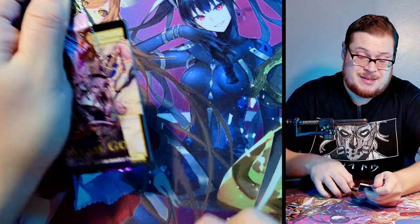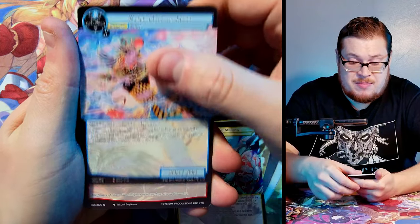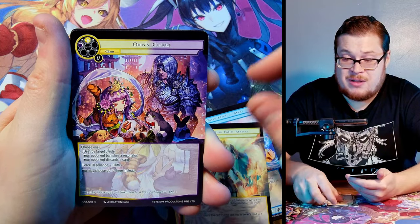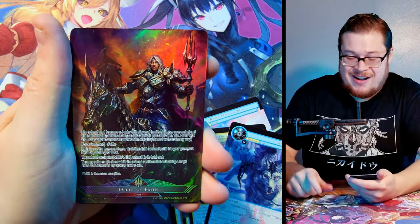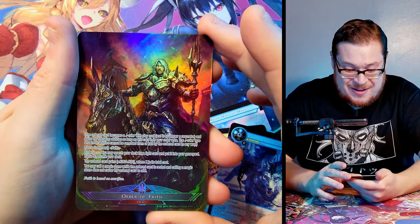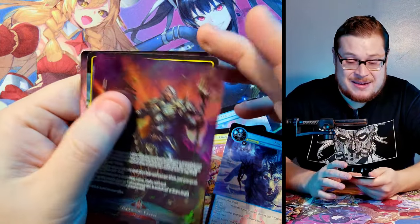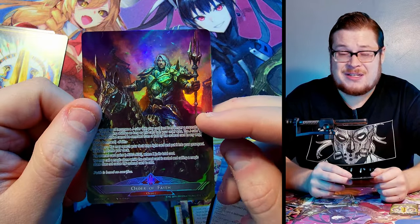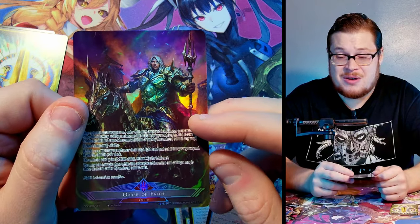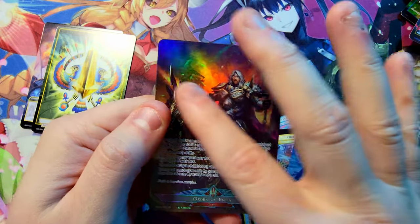Last pack — there better be a J-ruler in here. Kara Spirit, Swift Valkyrie, Soldier of Minerva, Major Matt, Red Flame, Repeating Revival, Odin's Gloom, Fenrir rare — and then Order of Faith Odin as our J-ruler! So in the whole pre-release kit we got two Loki hits and two Odins. We hit our four!